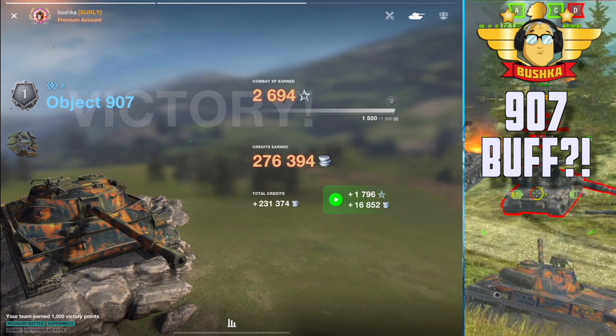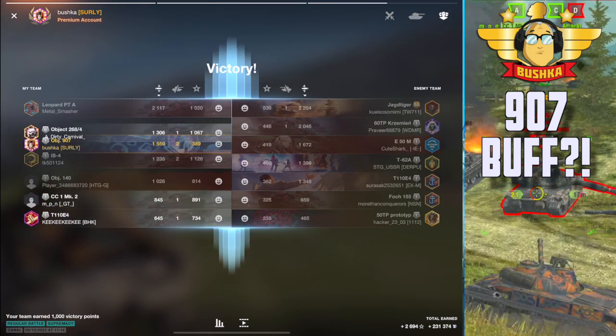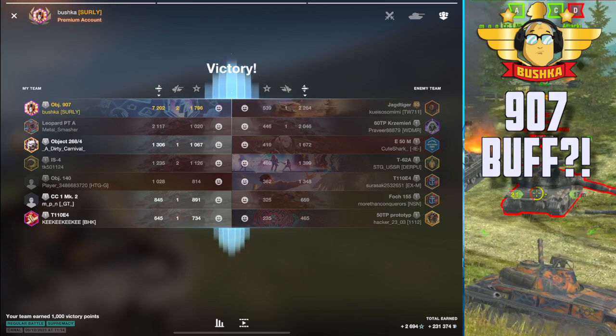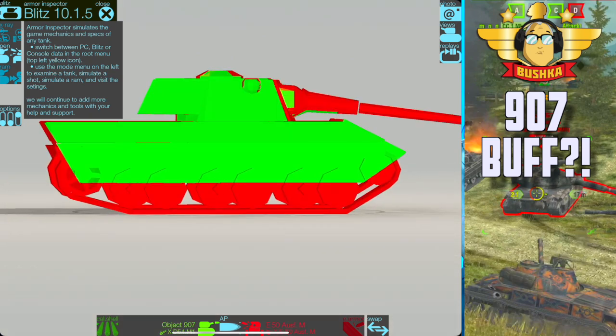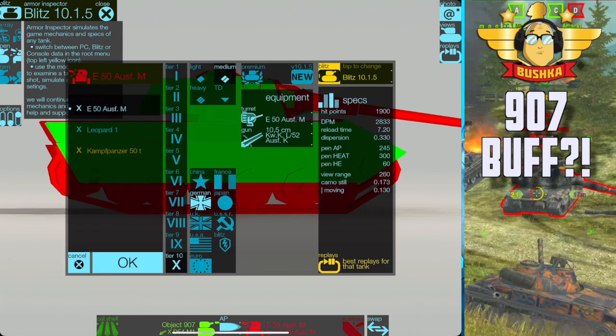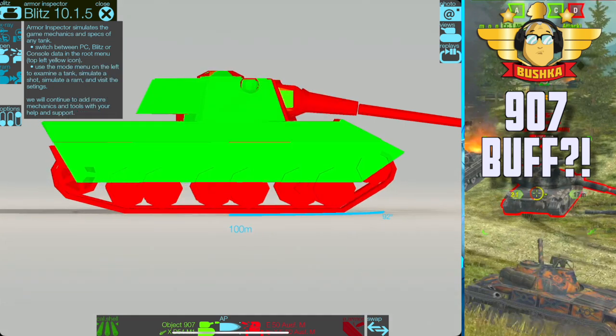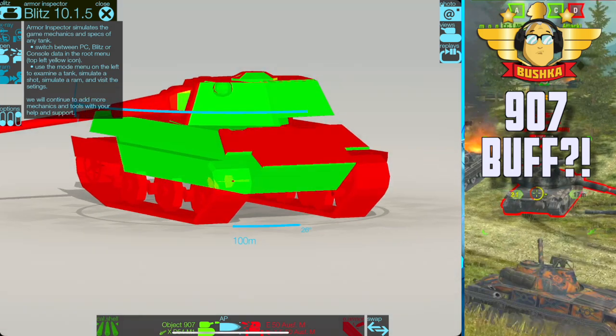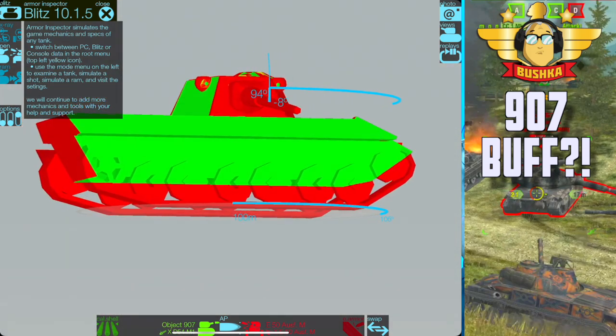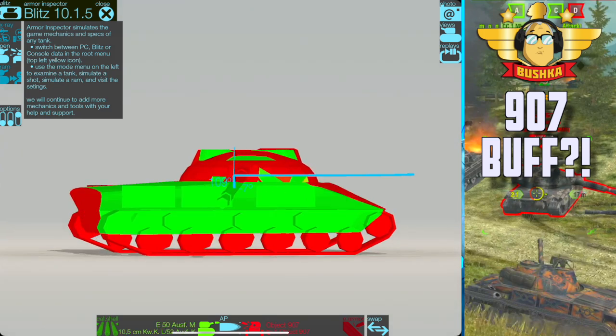Let's look at the armor profile. I remember the AMX 5100 used to have four 300-alpha shots and I said that was broken - and it did get nerfed. Look at that E50M - look how tall it is, and look how far back from the front drive wheel its turret is. The 907 is so small it's able to keep under the gun, and it's actually more mid-mounted than the E50M.